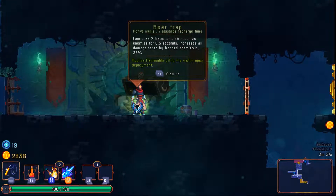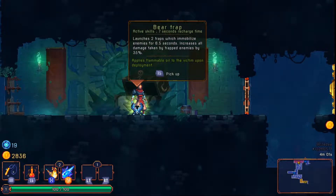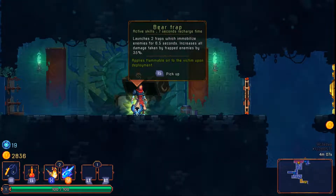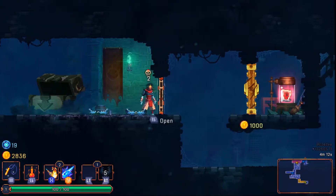We have ourselves our first item, which is just a bear trap, but it's also going to apply flammable oil to the victim upon deployment, which is new. It also launches two traps, so they've definitely balanced this up a little bit.